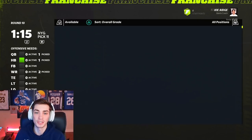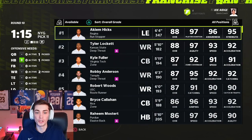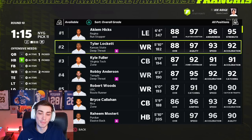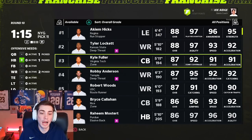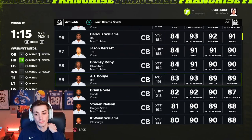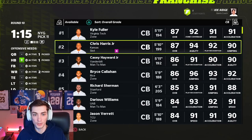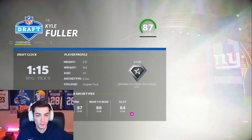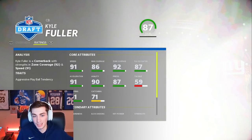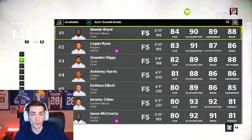Isaiah Simmons is the overwhelming obvious choice there by a mile. You want Isaiah Simmons on the team — he's way too big, way too fast, way too good. You can play him at safety, you can play him at linebacker, you could even play him at slot corner. As you can see, there are still some good corners available, but not long-term. Chris Harris Jr. is 32, Kyle Fuller is 29 — still decent, but not ideal. So we don't really have to worry about a cornerback for a little while.